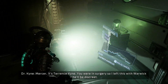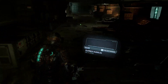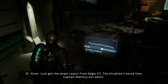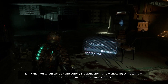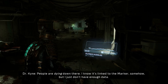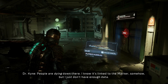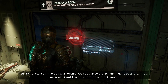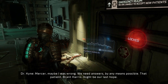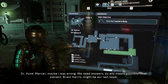Mercer, this is Terence Kine. You were in surgery, so I left this with Warwick — he'll be discreet. I just got the latest report from Aegis 7. The situation's worse than Captain Matthias will admit. 40% of the colony population is now showing symptoms — depression, hallucinations, more violence. People are dying down there. I know it's linked to the marker somehow but I just don't have enough data. We need answers by any means possible. That patient, Brent Harris, might be our last hope.